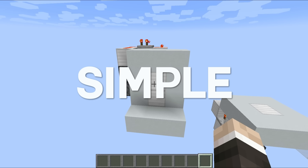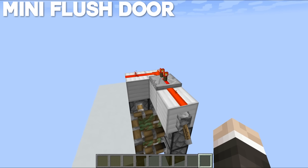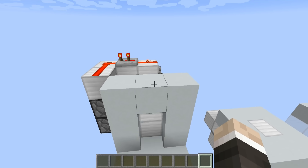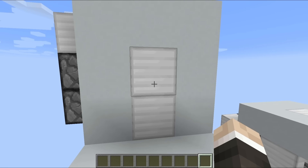Design number one is the two by one flush piston door. You guys have probably already seen this about a billion times on YouTube, so I won't spend too much time on it. But as you can see, three bits of redstone dust and a repeater set to two ticks, as well as a bunch of sticky pistons, and you have got yourself a working system. This thing is completely flush with the wall, meaning that if you build it out of the same blocks you wouldn't be able to tell there was a piston door there — that is a massive positive.